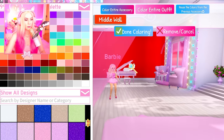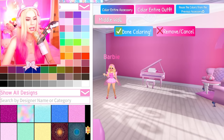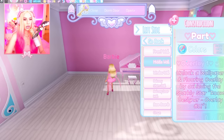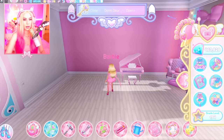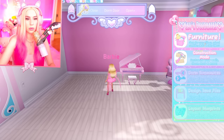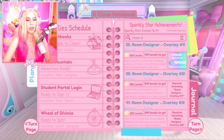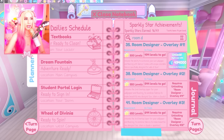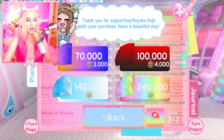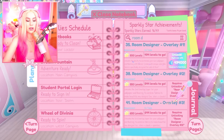It doesn't seem like the sparkles will work, which is sad because I wanted the whole room to be sparkly. I kind of want to go unlock some wallpapers. Let's go back to our planner and do Room Designer Overlay one — that's 494,000 diamonds. I guess since I said I was gonna do shopping sprees for you all, I will. It hurts, but the dorms are expensive.